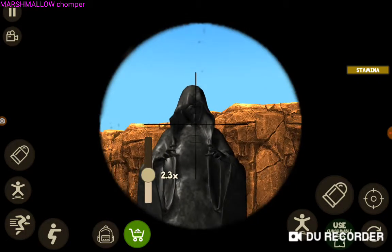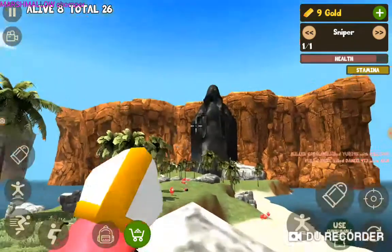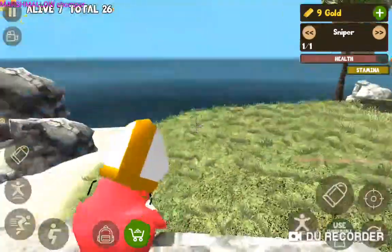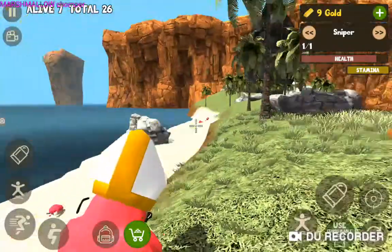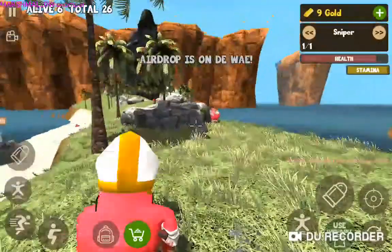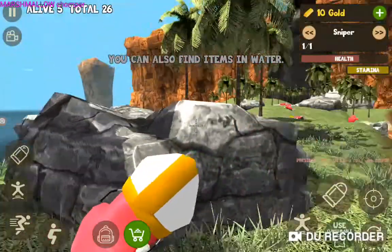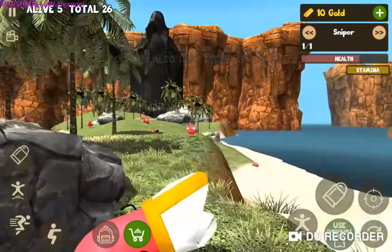The statue looks like an evil person in a robe — I'm saying evil because it's all dark. Then you've got two side parts to the island, so you've got a main route and two side routes. If this was online it would be really useful to hide behind the rocks on the side routes whilst people charge straight down the middle — crouch behind a rock, pop out, take a shot, duck back. It's been ages since I played this.